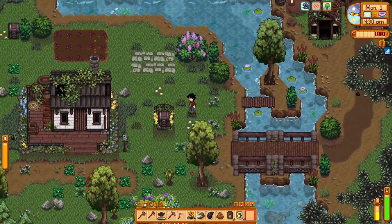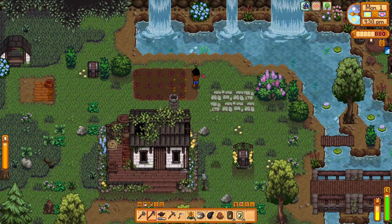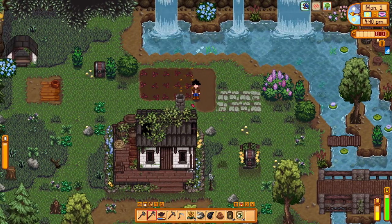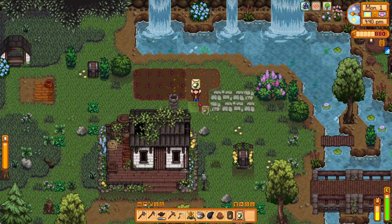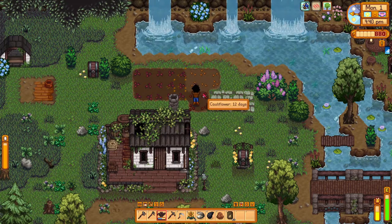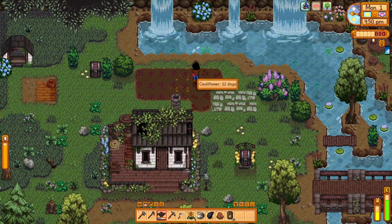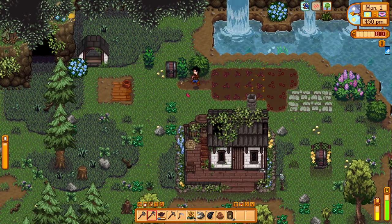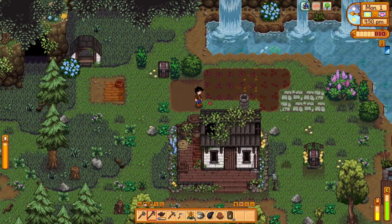Back at the farm - let's set up our crop layout. I'm making more rows for planting: five rows of seeds organized in sections. Putting down the colorful flowers here and we'll go ahead and water them. I've gotten better at watering without that red square guide. Going through the grid: rows of ten for each crop type.